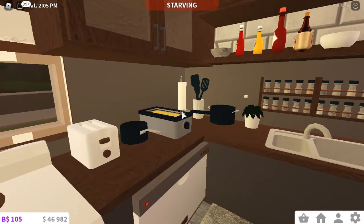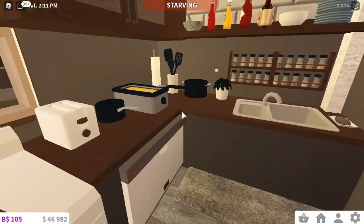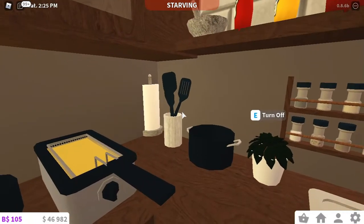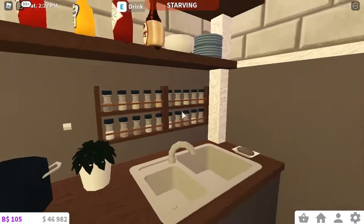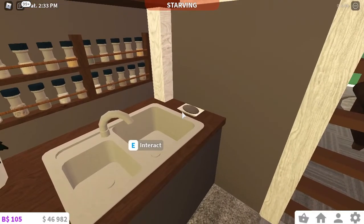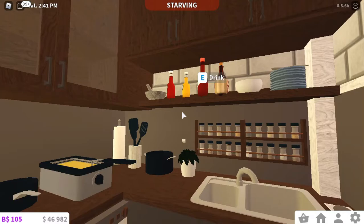I added a dishwasher because it's one of the new items Blocksburg recently added. I put a paper towel holder because we're going to need paper towels. I'm adding a cup of spatulas, a big pot, a plant, and spices. I added the sink and a bar of soap — I could have done a bottle of soap but I wanted to go with a bar of soap for some reason.